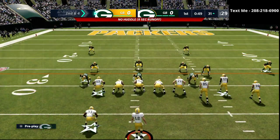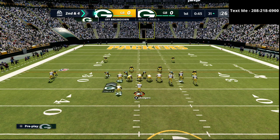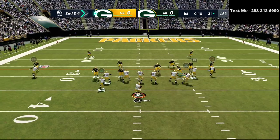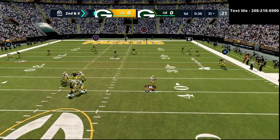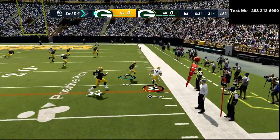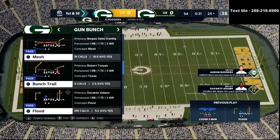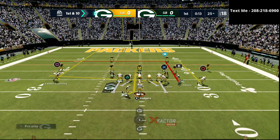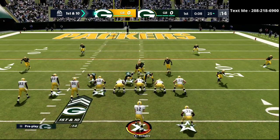There are a couple of questions you want to ask pre-snap: who's open now based on the defense alignment, and who can pressure me? Who can come get me? He's trying to user rush off the edge — he actually went away from it, but it was really effective usering. I missed a couple reads. He's playing good defense. This is off to a pretty fun start — it's going to be a good matchup.